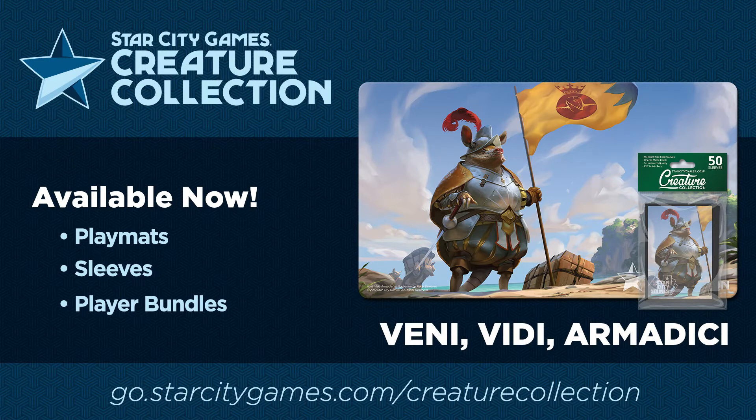As far as the Creature Collection is concerned, you can find all of these awesome items at go.starcitygames.com/CreatureCollection. You can pick up a sweet playmat, cool pack of sleeves, as well as various player bundles. This is one I really enjoy the playmat for — the full art is more of an experience. With magic cards we often get just a glimpse of the original art, and whenever we get to see the entirety of that art, you usually see something the artist has off to the side that helps tell the story. The playmat definitely adds a lot to the story behind the card.